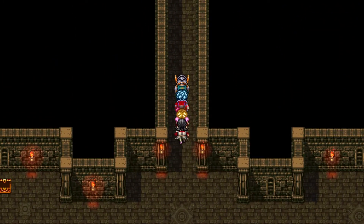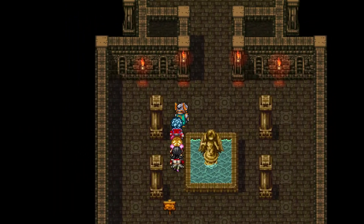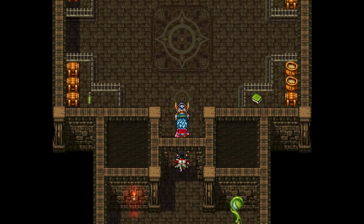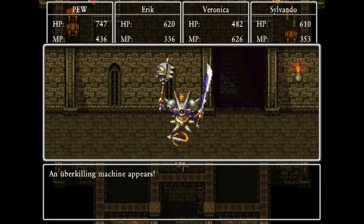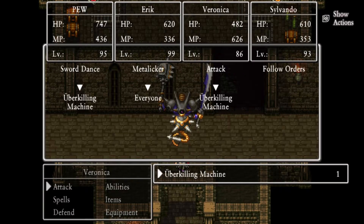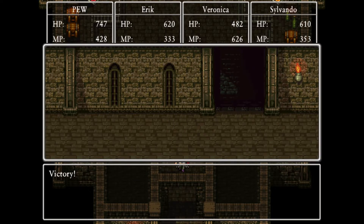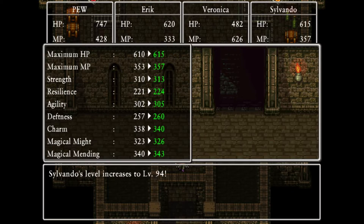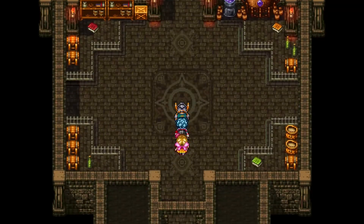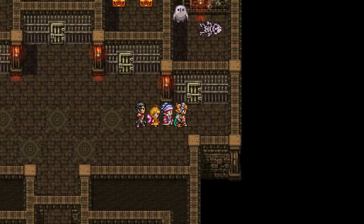I don't understand what that Galopolis one wanted - it said we didn't have that, right? I'm gonna go back and check again and write them down. One of these cells should have the taco. There he is! We haven't gotten any of these.